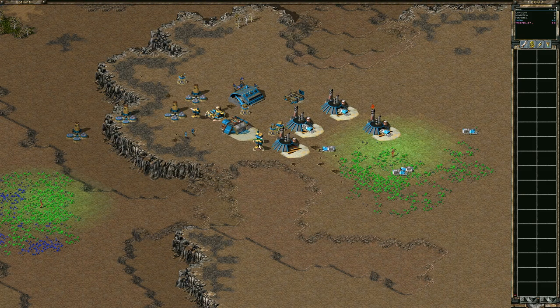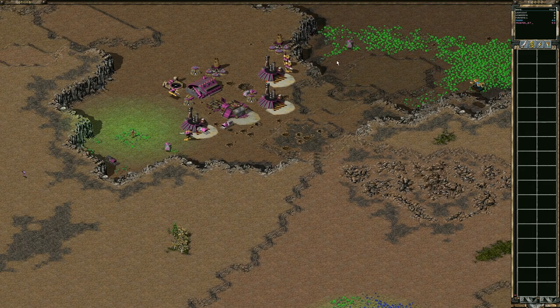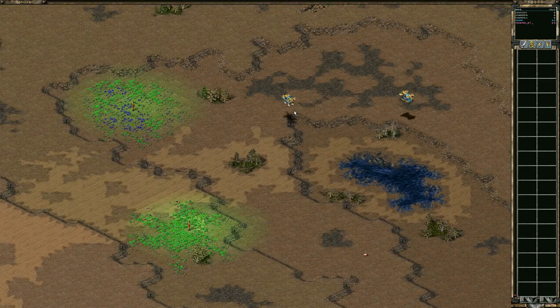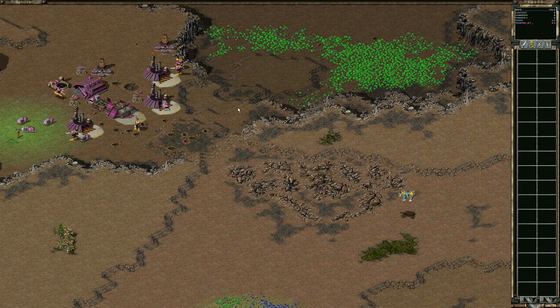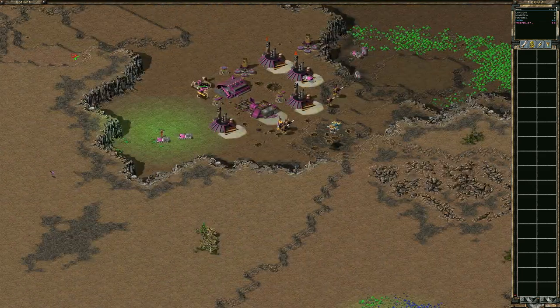Bottom right is making the mammoth. That was an excellent placement of that power plant right underneath the disruptor — saved his refinery with minimum defense, bought him some more time. Tiger is aggressively expanding out. He's got the mammoth in place and is coming to do some harassment. Top left is still building refineries, trying to catch up. He's going to have to rely on this one MLR for his only anti-air defense. Bottom right is healing his disruptor and going to do some harvester harassment.